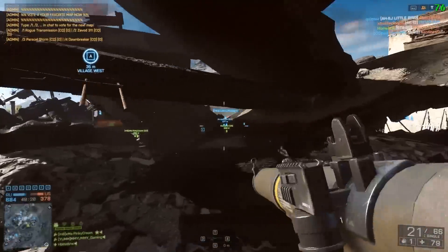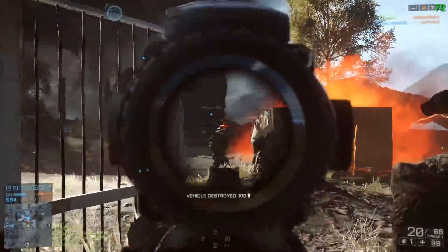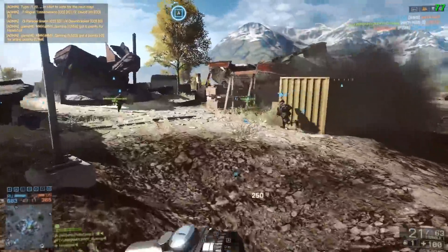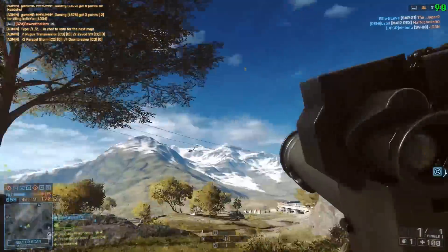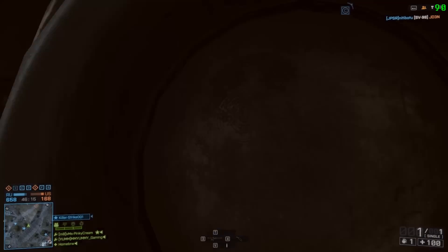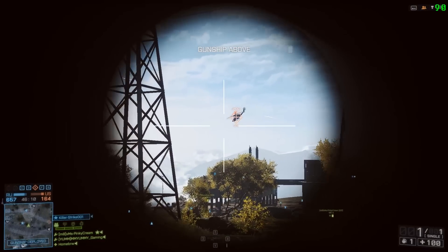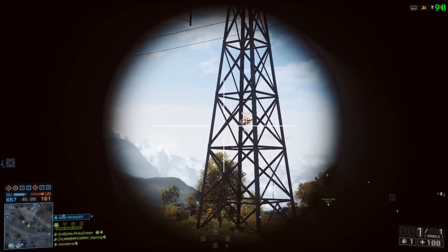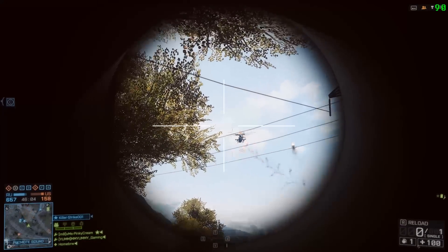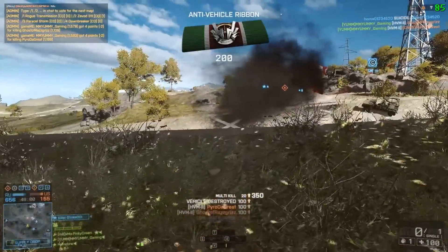Since I'm running the engineer kit it really helps to have a rocket launcher. Most of the time I don't wonder why you'd use anything else with how effective they are, so I always go with the SMAW. You could use the RPG for its damage, but I like how straight the SMAW fires — it has the least drop of all the dumb-fire rocket launchers and does a ton of damage. Not as much as the RPG, but enough to take out a tank without running out of ammo, provided you actually hit them with every rocket.